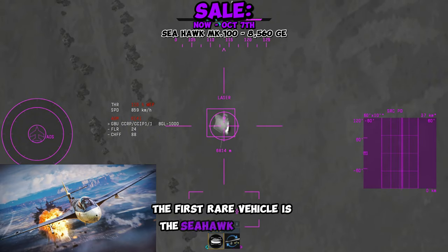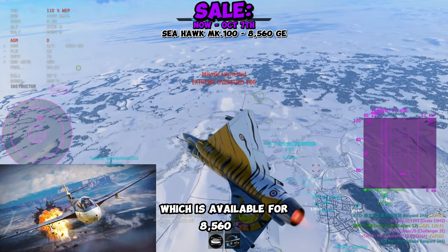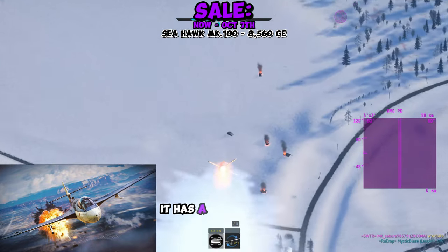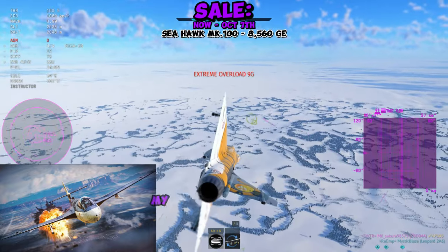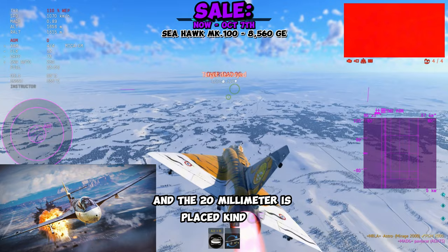The first rare vehicle is the Seahawk Mark 100, which is available for 8,560 GE. It gets access to AM9Bs along with the 20mm cannons. It has a great set of attack rockets, which I absolutely love because they hit like trucks. My only complaint is that it's kind of slow, and the 20mm is placed kind of awkwardly.